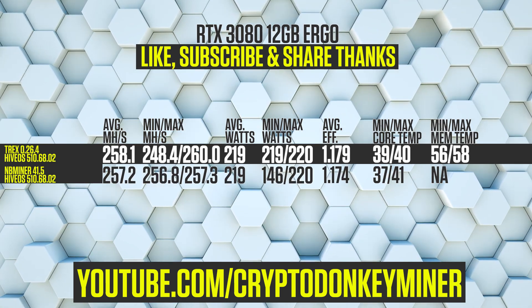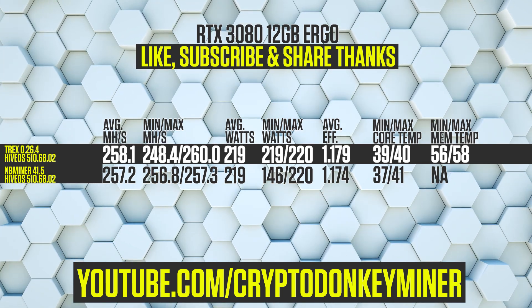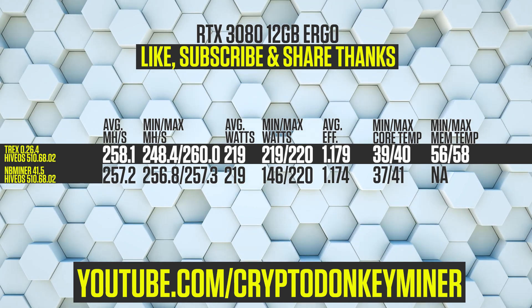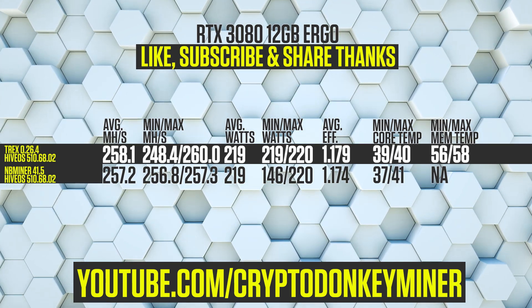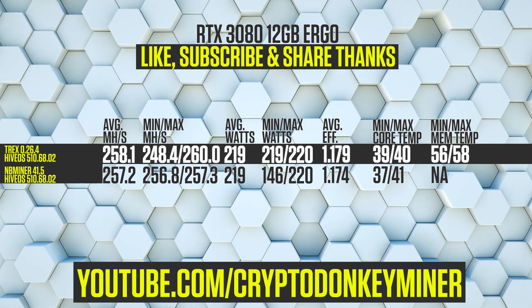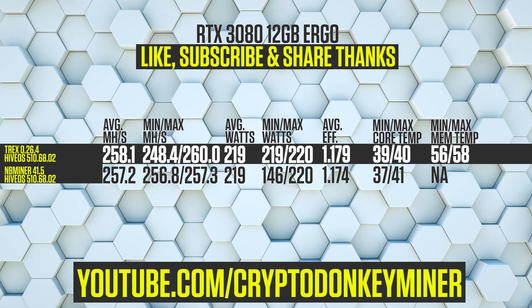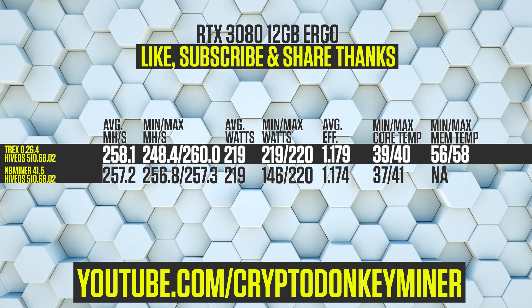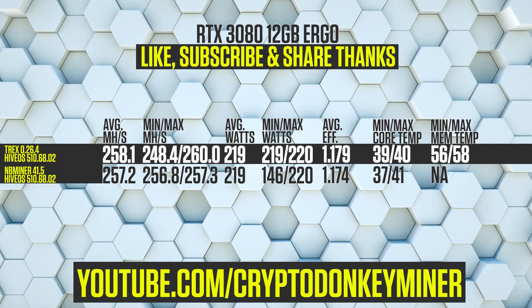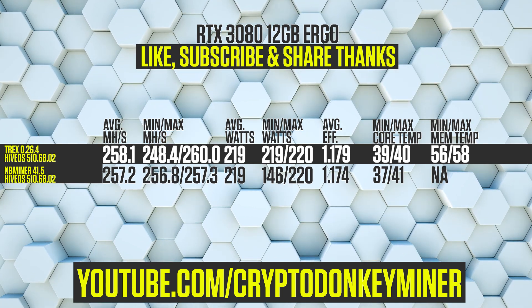And now the RTX 3080 12 gigs mining Ergo. I still haven't gotten my RTX 3080 Ti back yet — I had actually completely forgotten about it until now, so I better look into that. Anyway, T-Rex Miner is 0.9 MH/s faster than NB Miner, at a total of 258.1 MH/s. The average power consumption is the same for both miners at 219 watts.